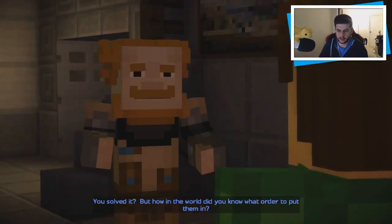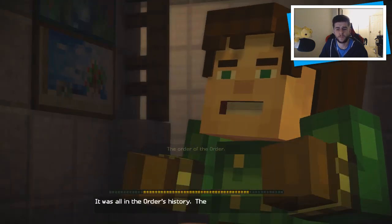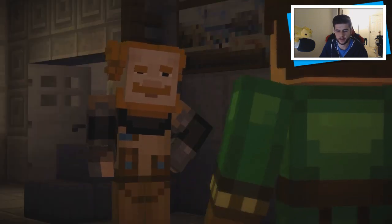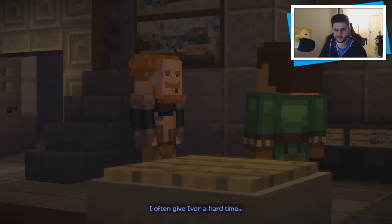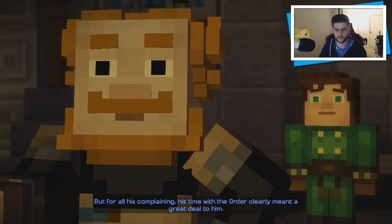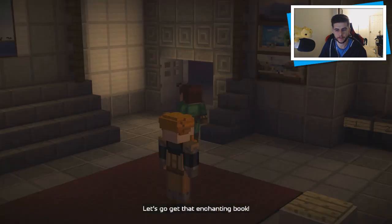'But how in the world did you know what order to put them in? There were a hundred possible combinations.' It was all in the order's history — the order of the order, so to speak. 'Nice work Jesse on the puzzle — I mean, not the joke. I often give Ivor a hard time, but for all his complaining, his time with the order clearly meant a great deal to him.' Yeah, I guess so. Anyway, let's go get that enchanting book.